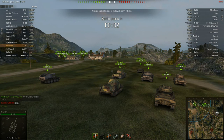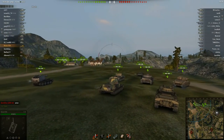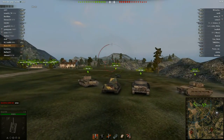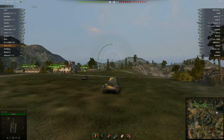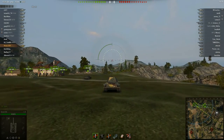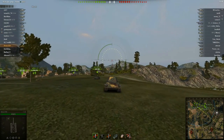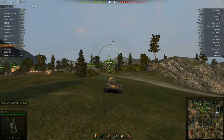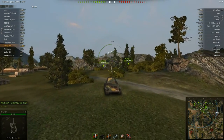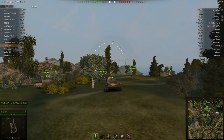What you need to know about the T25 is that it is fast in a straight line, it doesn't turn well, and has an okay gun with an okay rate of fire. Control of the hill in the center of the map in an encounter battle on Mines is vital, and I'm taking the chance that I've got the speed to get up there before the enemy can come around and shoot me.